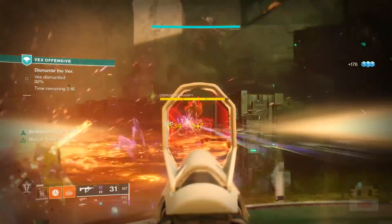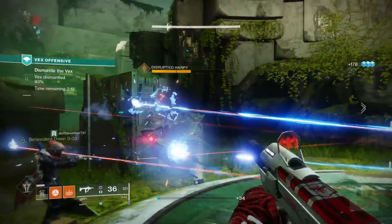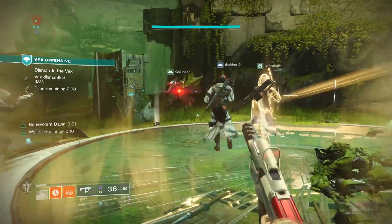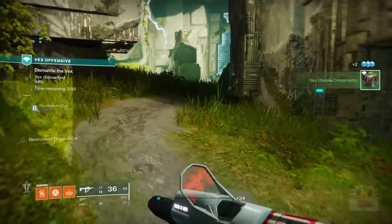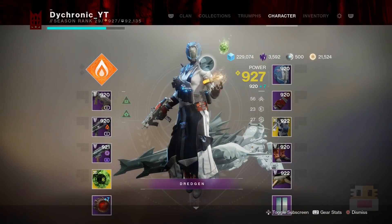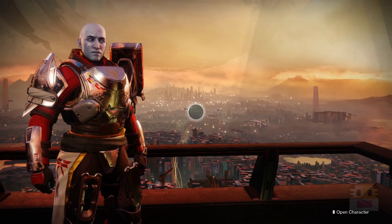If you get to 910 on your first character, all those guns will affect your second character's level and help you equalize around 910 before even getting powerful gear. Using three different characters, you can actually reach a higher maximum level by end of week if you're grinding all of them out fully. A common misconception: the Gate Lord's Eye power bonus does not affect the drops you get, only the power of your character.